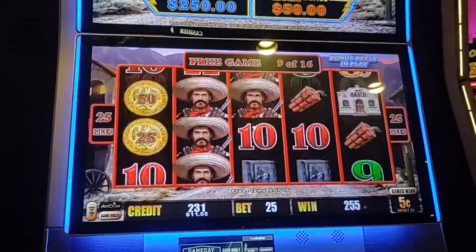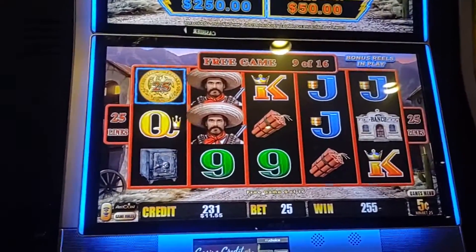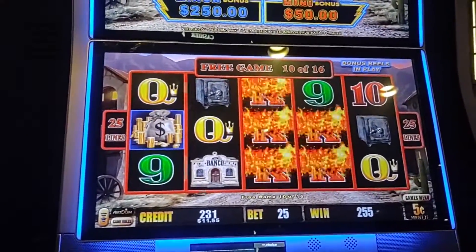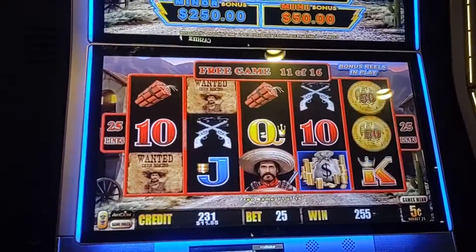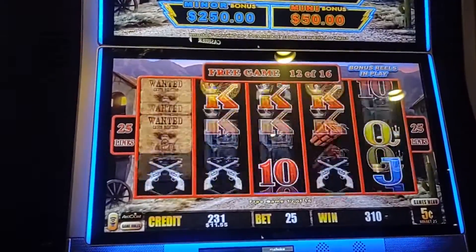Give me the coins. Oh, blocked. All right, six more to go. Come on, re-trigger. No more dead spins. There's a little something. Come up to $15.